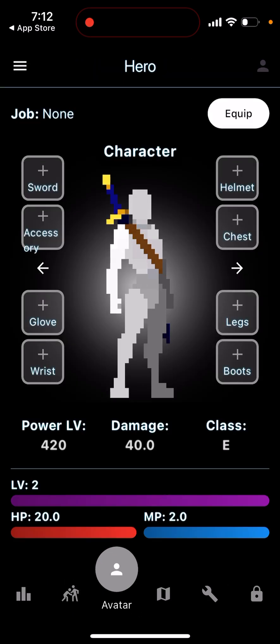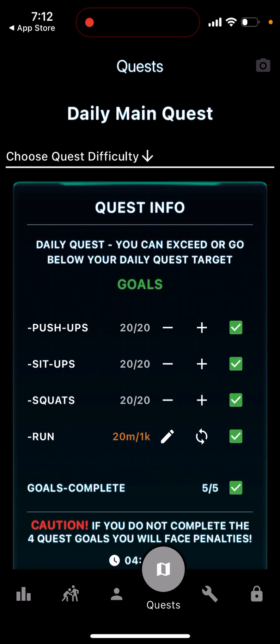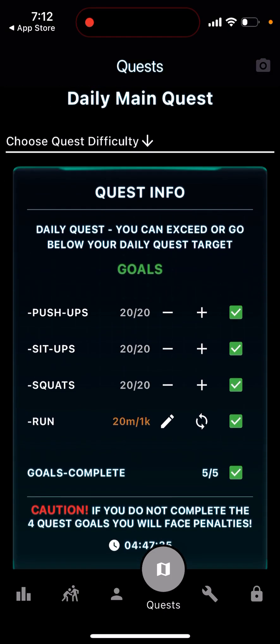You have your avatar and you can see your damage levels, your power levels, all of these. You are completing and adding elements to your character by completing quests — things like push-ups, sit-ups, quads, and running.